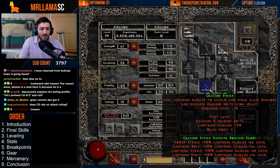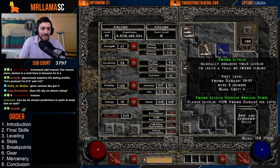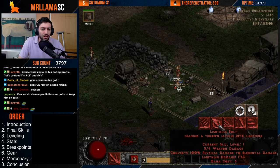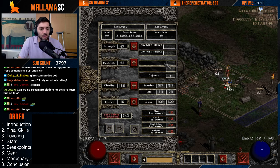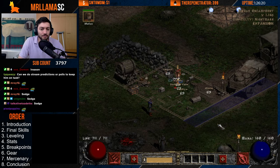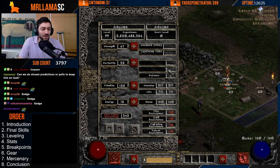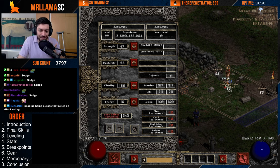Charge Strike does not rely on attack rating — it always hits. You can see when you put Charge Strike on, the attack rating display goes away. Same with Lightning Fury — no attack rating, it's always going to hit. Because of this, you don't need to put any points into Dexterity for attack rating. You're just putting enough Strength for gear, enough Dexterity for gear. You could go max block on her, but I don't really recommend it.